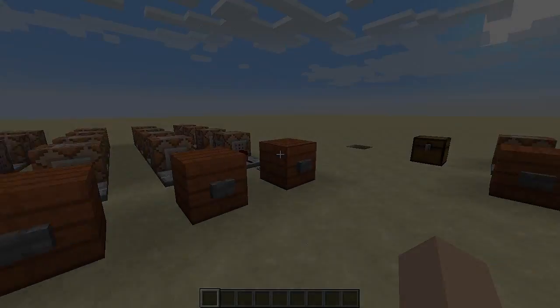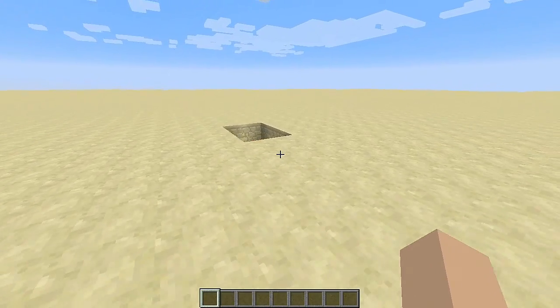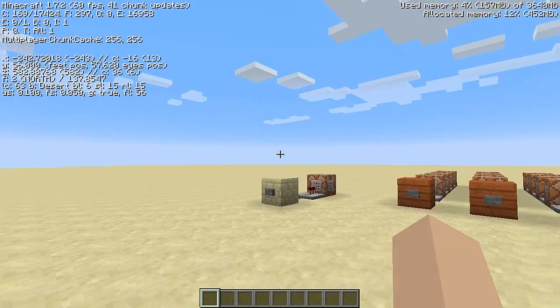Hey, what's going on guys, Big Country here. I have been wanting command blocks to be able to give colored armor for a while without having to go into MCEdit and do all the fancy schmancy stuff. But now with 1.7 — officially 1.7.2 — you can now do that with command blocks.